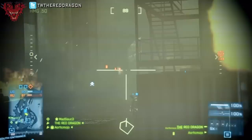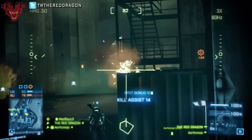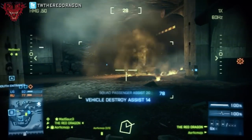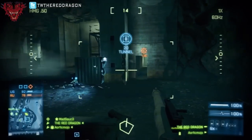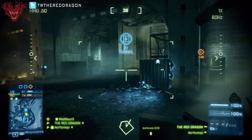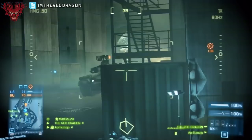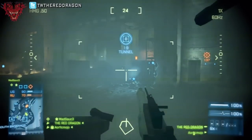If you had a full team of four with all different squad abilities — suppression, extra explosives, extra sprint — that really pumps you up. That's another reason why you want to find good teammates and squad mates to play with, because eventually once you all get ranked up and unlock more things, it's really going to help your entire game and give you a big advantage.